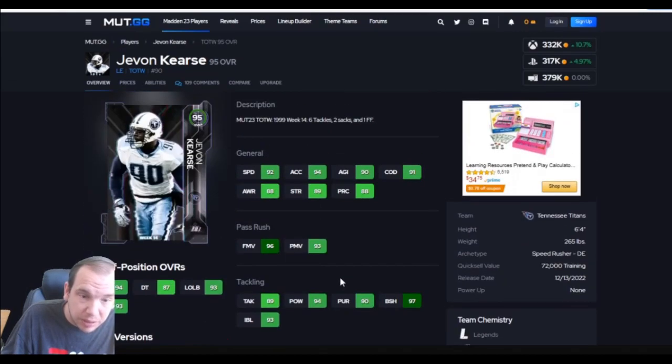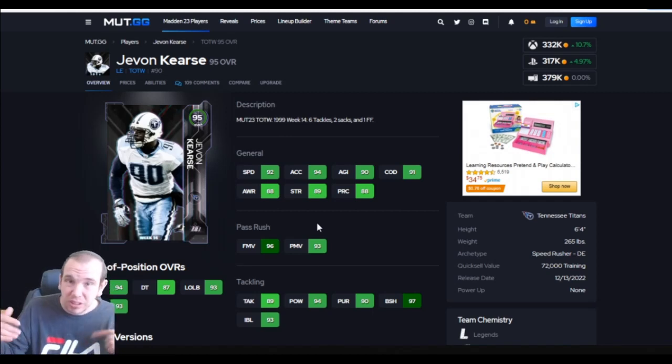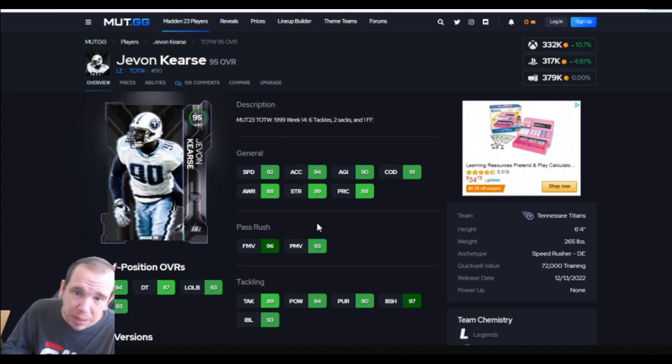This card is 300k — he's really tanked in price. He's good off the edge; if you need an edge rusher, get him. If you're looking for somebody well-rounded, I would not get him. He plays really light. The next guy on the list plays way better against the run.